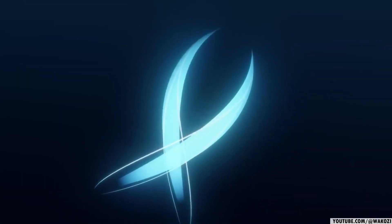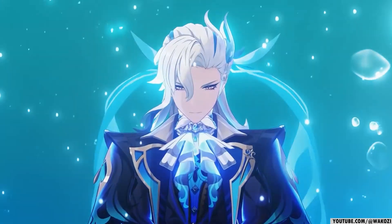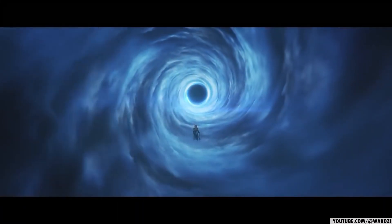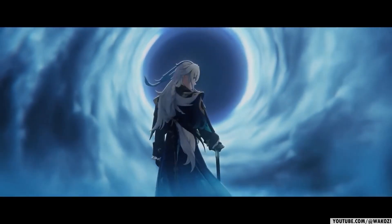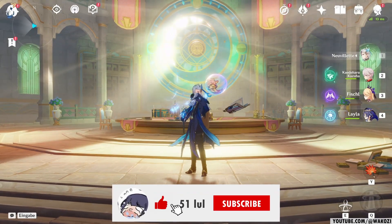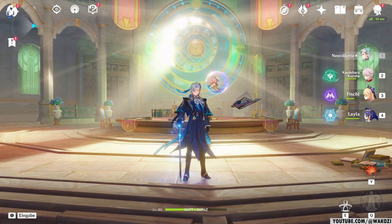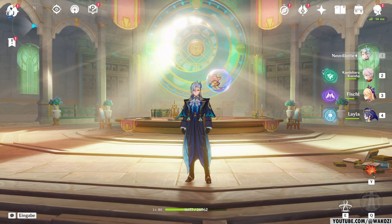Yo what's up guys, it's Vakozi. The chief justice of Fontaine, Novelet, has finally decided to leave all the bureaucratic stuff behind in order to join the Traveler on his adventures. Being one of the few Hydro main DPS characters in the game, Novelet joins the upper echelon of characters like Yelan and Ayato. You might have already heard that he is quite the powerhouse, and in my opinion he does not disappoint. I am here with a guide to take a look at his talents, constellations, artifacts and so on. So if you haven't pulled him yet and aren't sure if you should, then hopefully this guide will answer your questions.